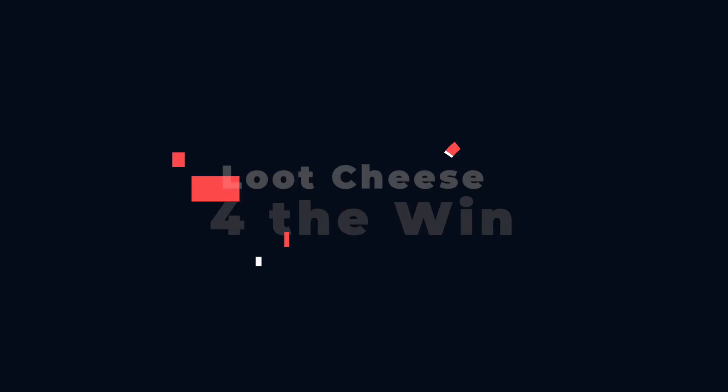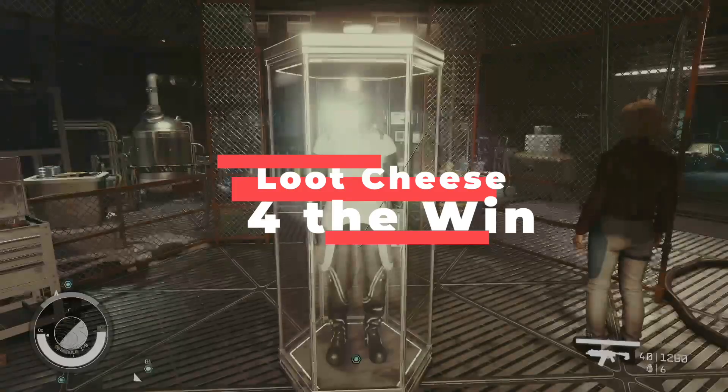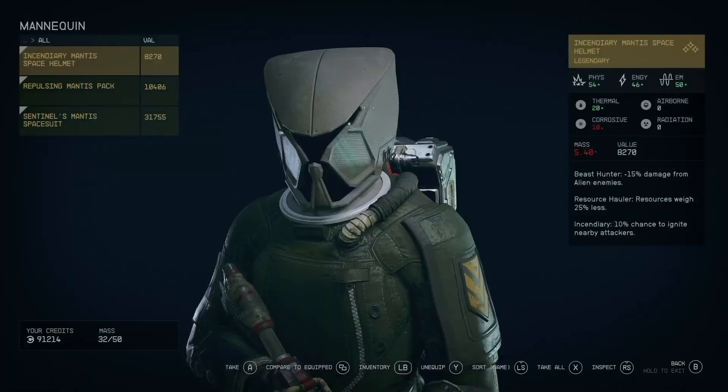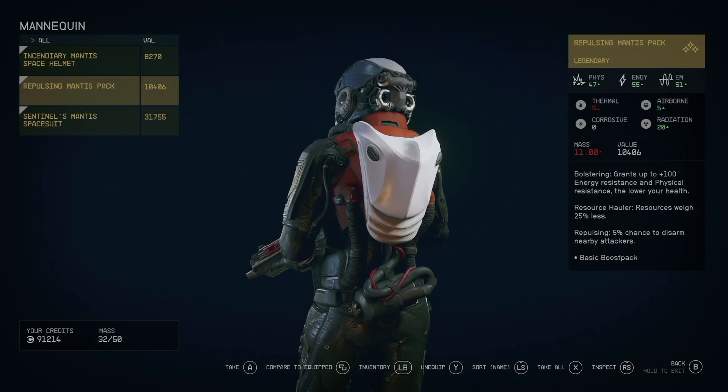Cheesing loot. I'm not going to tell you how to play your game. But if you want to get some of the best perks and stats on items before you loot the crate, then quicksave. Quicksave the game, reload, and then try to roll for the best stats and get that godlike item straight from the beginning.